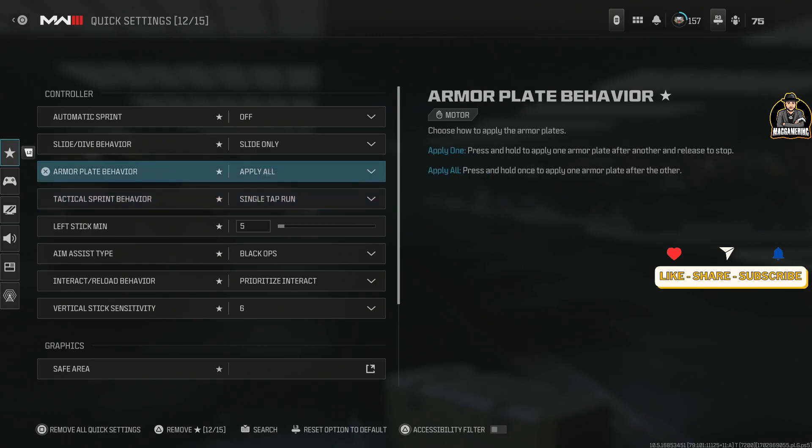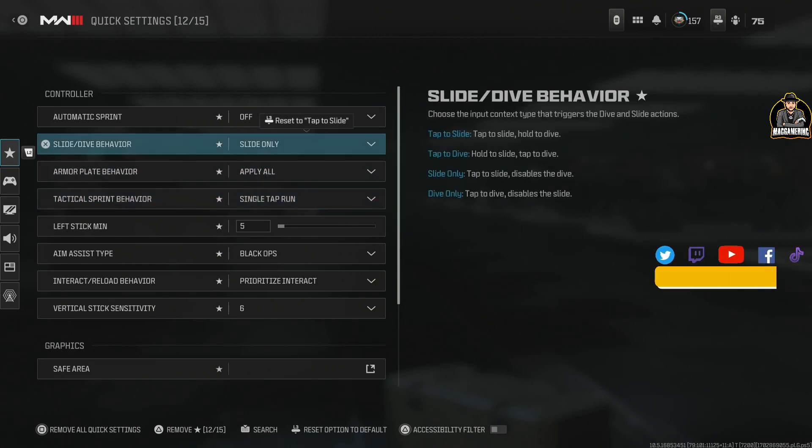For slide behavior, set it to slide only. The reason for this is because you still can do some tricks and good stuff, but you want it to activate for the slide because you're going to be doing a lot of that throughout the game.